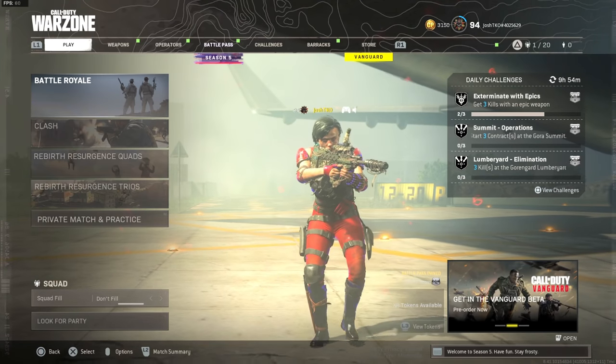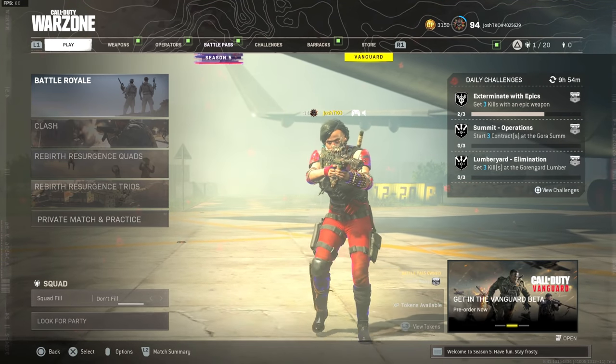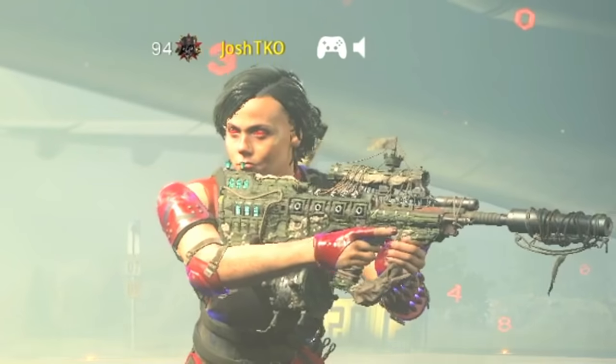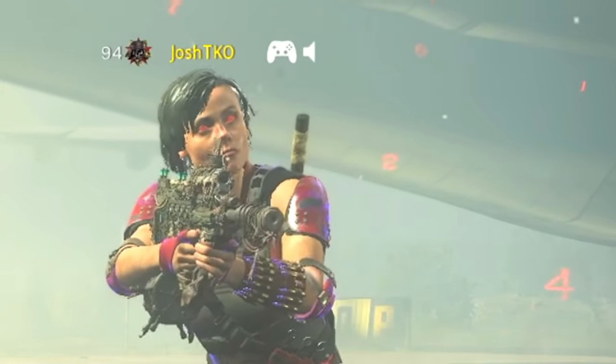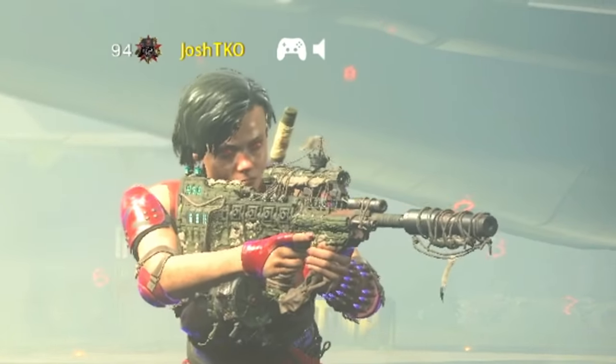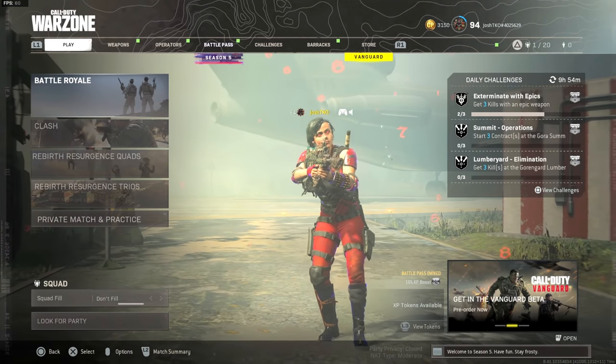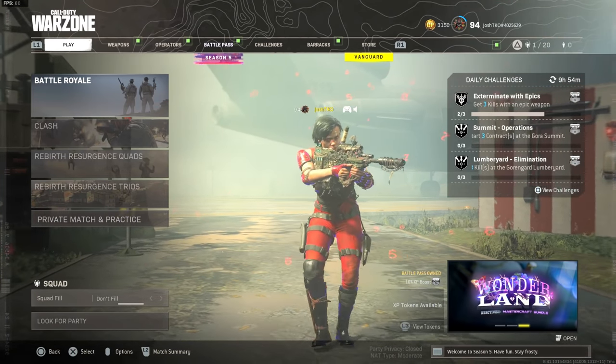Unfortunately I still can't play on my These Knives Only account on PC, so I'm not going to be able to check that out for a video. But as you guys have seen on the screen, we did get a Ghost Ship Mastercraft Blueprint that we're going to be checking out in today's video. On top of that, a new execution that involves a China Lake, and it is so freaking cool. I had so much fun messing around with it today.